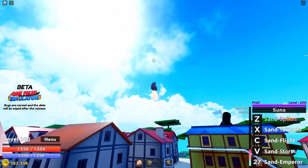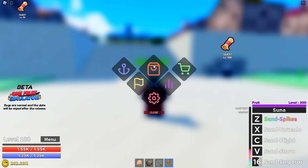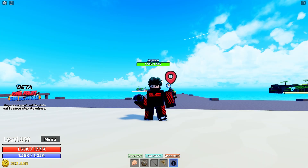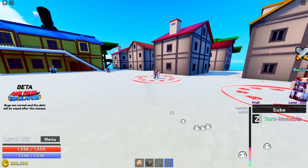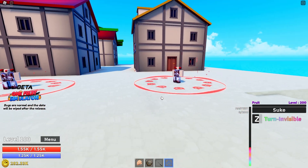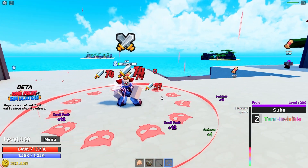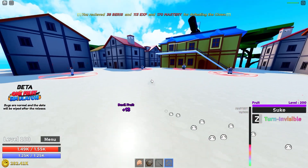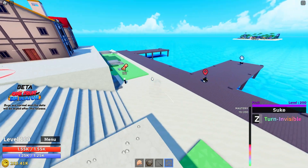The sand fruit flight is really slow — comparing it to light fruit, it's really, really slow. Let's switch to the Suke invisible fruit just to show you guys. We have some weird aura so people can see us, and NPCs can see us too. But apparently we are way faster than normal with Suke — that's it for Suke.